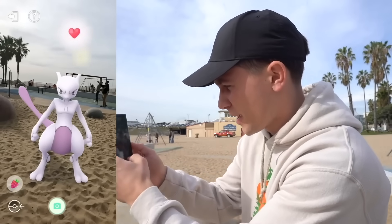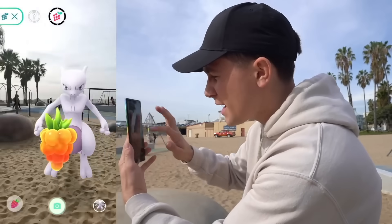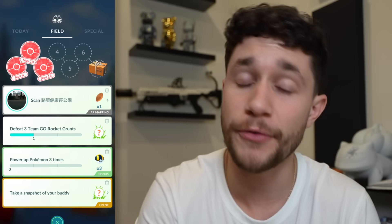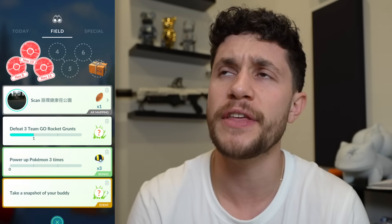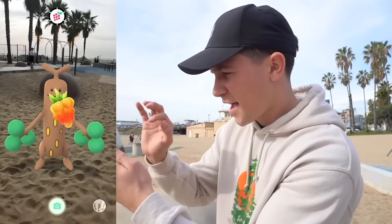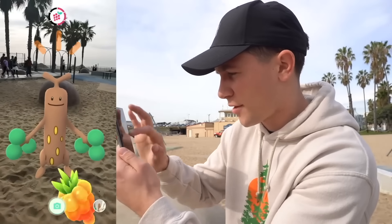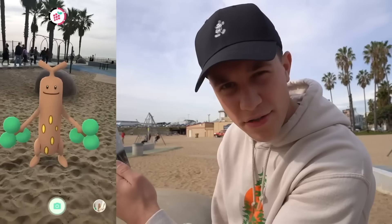To do this most efficiently, you'll want to excite your buddy, which boosts the rate at which you earn rewards — roughly in half. So if something takes five kilometers to get one candy, it'll now only take about 2.5 kilometers. You can excite your buddy using Poffins, which are typically paid resources, but you can get them for free from special events and Pokestop scan research quests. There is another free way: give your buddy a treat, play with them, and take a snapshot every 30 minutes for three hours — by the end, your buddy will be excited for a couple of hours, equivalent to using a paid Poffin.